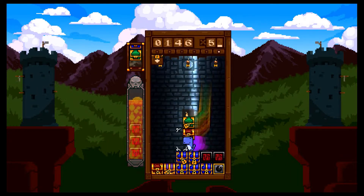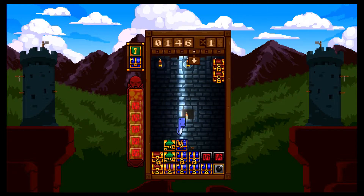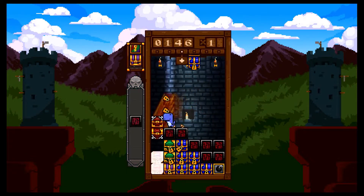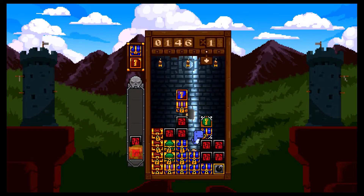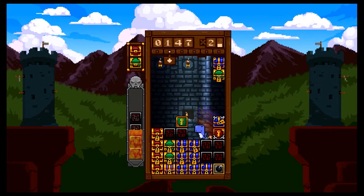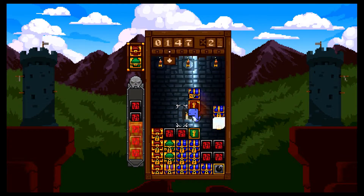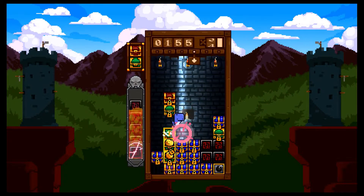Treasure Stack absolutely has game feel locked down, but a couple of key drawbacks are stopping it from unlocking its potential. Despite the game taking place almost entirely in a thin vertical rectangle during matches, there is no tate mode option on Switch, which feels like a glaring omission. Also of note is a lack of colour blind options to help distinguish between chests for people who will struggle — a simple palette swap to different items would be an easy solution to this.